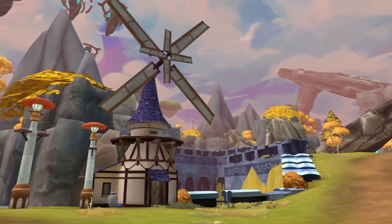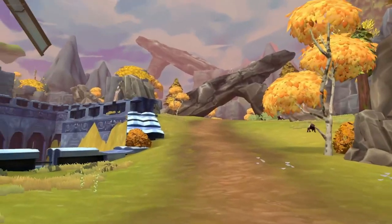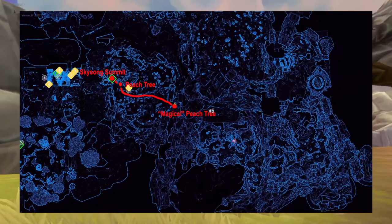Hey everyone, here's another quick Zenith guide. We'll be covering Brim's Magical Peach Tree quest and where to find it. The quickest way to get there is to teleport to Skysong Summit. From here, you'll be making your way through the valley towards the tree.